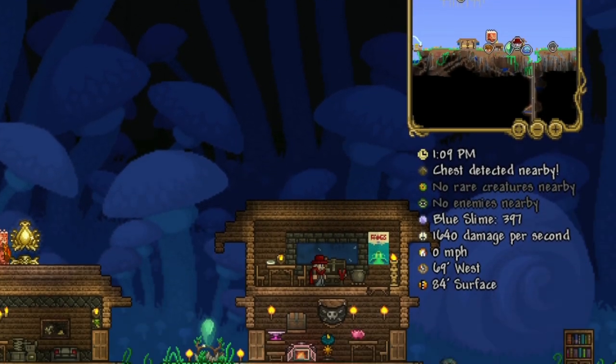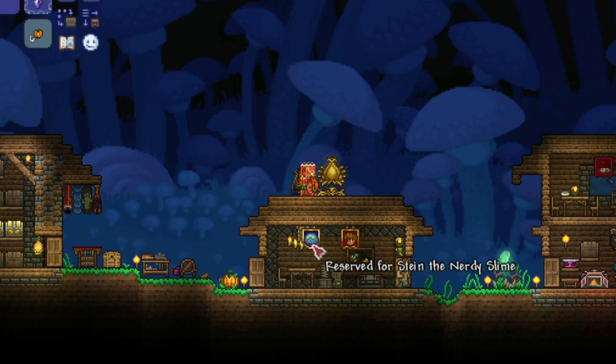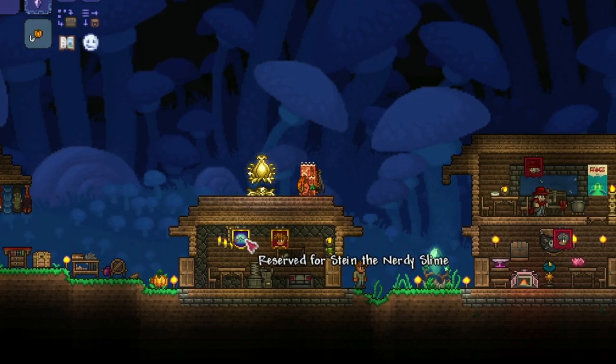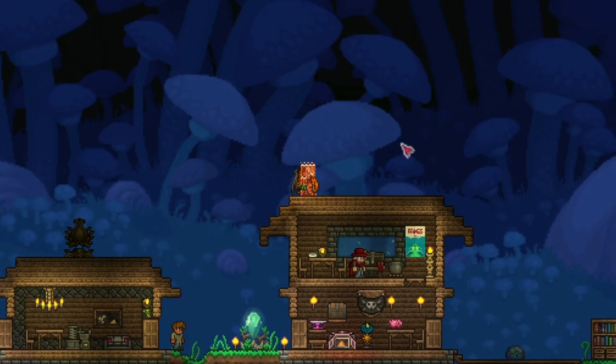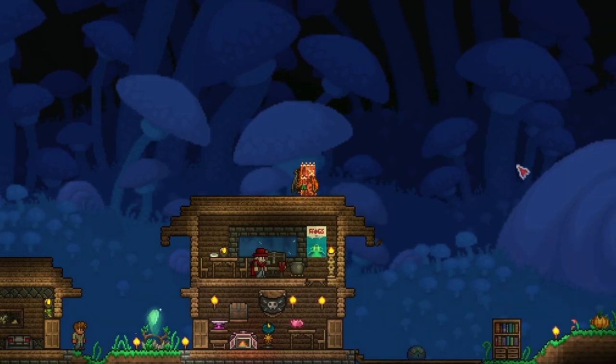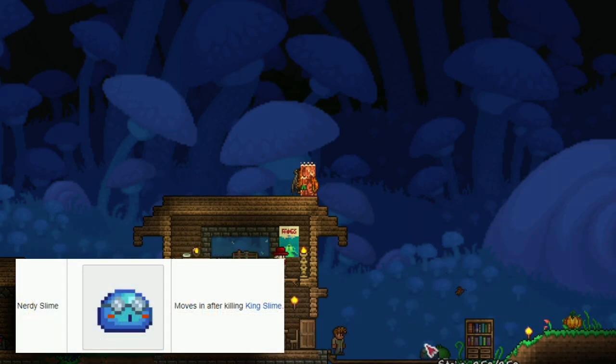I do have one on my mini map - Stein, the nerdy slime pet - and you can see they just move into houses with NPCs, so you don't need to make extra houses for them. I think there are like three other standard pets and now you have all the slimes. There are eight total, and I'll try to show examples of all the other ones.